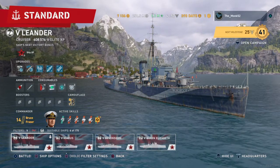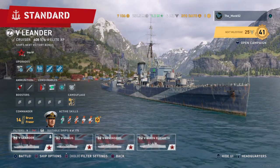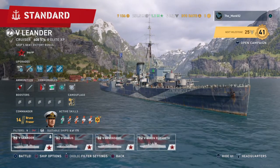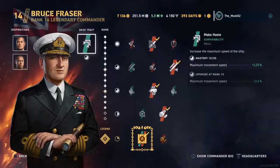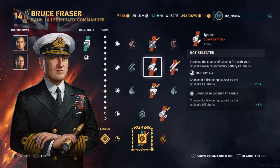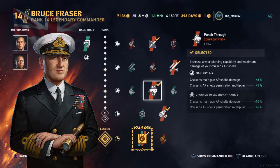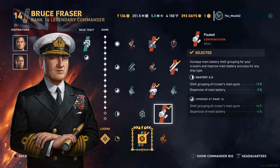For each ship there are two different commander types, okay, every nation regardless of nation has two. For cruisers we have an aggression, a damage-focused commander. Different nations have different traits, but their overall traits are aggressive skills that help increase the damage you do — so beyond range, you have more range, you can hit more things; igniter gives you more fire chance, do more damage; punch through. You'll get a couple of survivability skills, but overall it's more focused on the damage that you do.